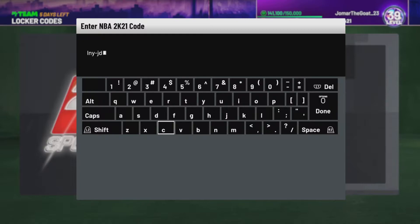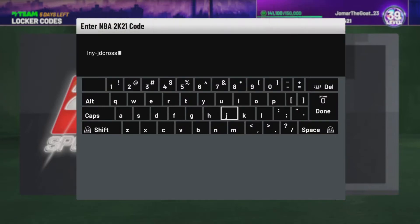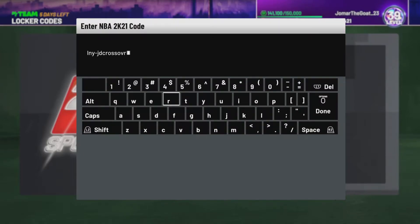This first code is from JD Crossover — thanks to these YouTube and 2K creators for making these locker codes possible. The code is: 7S-VB-Y dash instead of five, 5-WH-WW. That's the locker code guys, make sure you type it in. I'm streaming right now but I'll upload this after I'm done streaming.